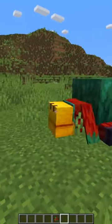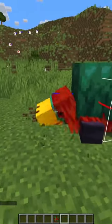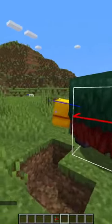Did you know that the Sniffer is actually smaller than it looks? In fact, its head isn't even included in the bounding box, so you can never hit it.